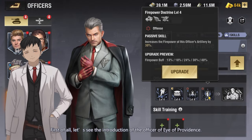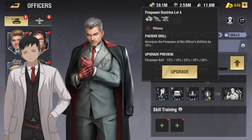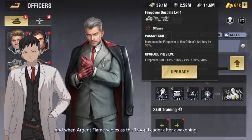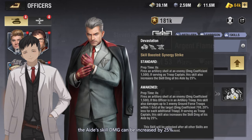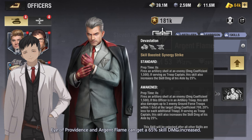First, let's see the introduction of the officer Eye of Providence. When he is awakened, the artillery unit led by him can increase the officer's DMG to the base by 40%. And when Arjun Flame serves as the troop leader after awakening, the aid's skill DMG can be increased by 25%. With this combination, when attacking the enemy base, Eye of Providence and Arjun Flame can achieve a 65% skill DMG increase.